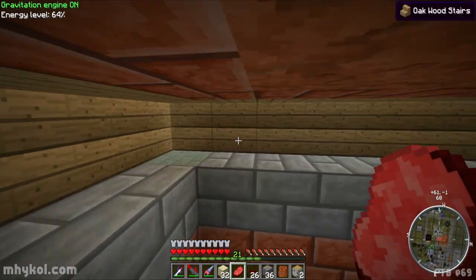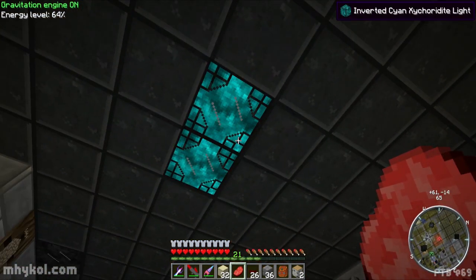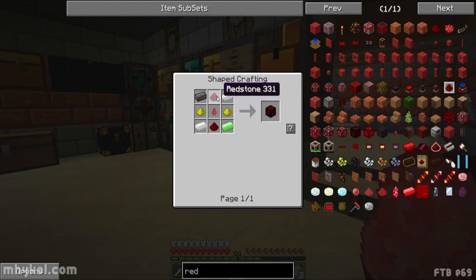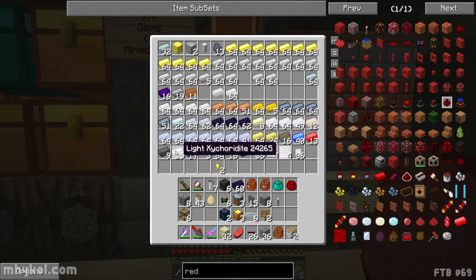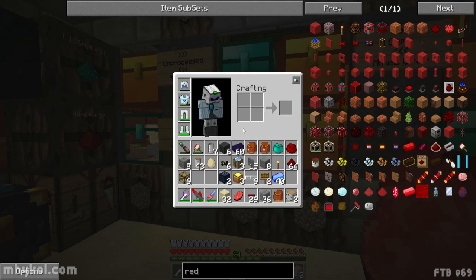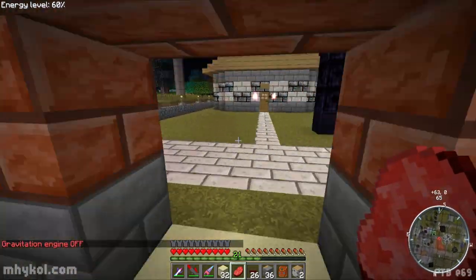The one thing I don't like about the lamps is they're non-textured, which is good for an industrial look, whereas zychrodite has a kind of cool texture. I think that would look good around the edges. For zychrodite you just need glowstone, redstone, and a dye color. I've got some light zychrodite — they're blue. I need some redstone and glowstone.